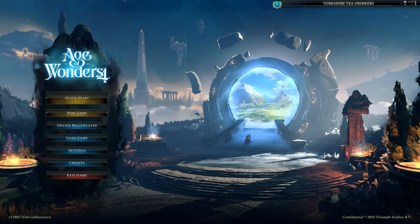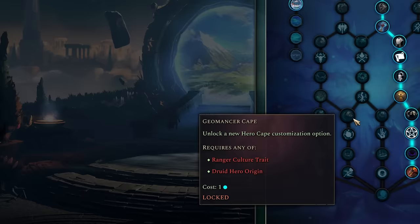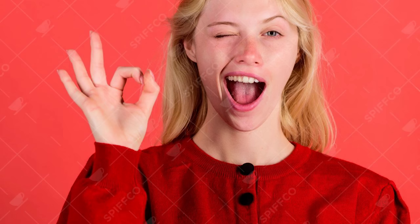Age of Wonders 4 is quite a special little game whereby we actually have ourselves a pantheon, which is kind of like a meta progression system. Now, as I've been playing the game quite a lot, I've kind of finished the pantheon tree — as in, finished it up to the most important thing in the pantheon tree, which is the Chosen Destroyer's culture trait, which we'll be getting to in a second.